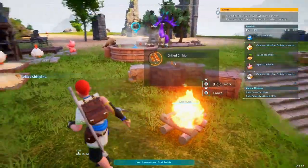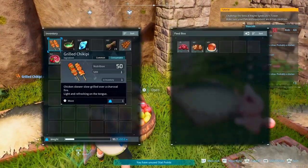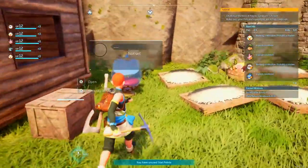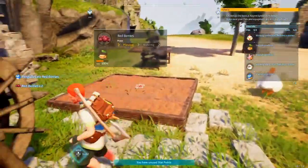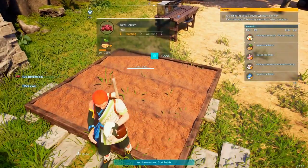There's already one grilled chickpea and I do need to make sure these guys are fed. What can I give you? Nothing. Let's put in berries - they like baked berries. We got extra fiber, more berries, raw berries.